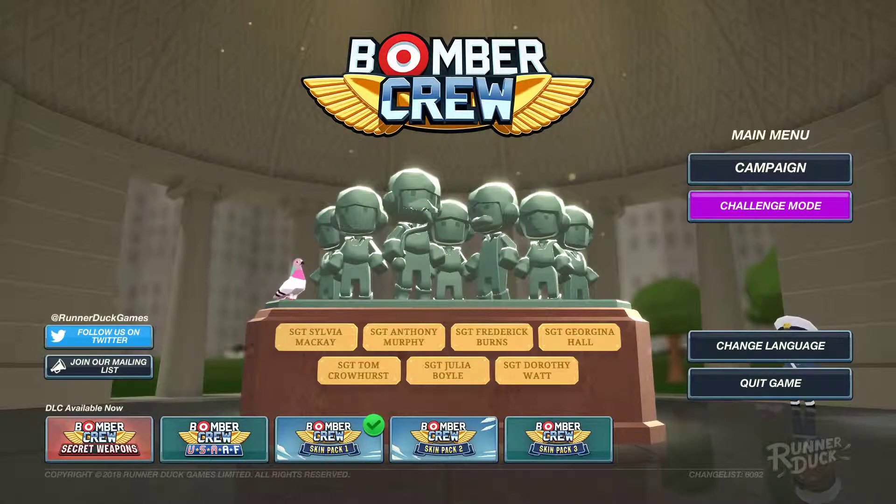We're not gonna play any of the DLC. I've only got Skin Pack 1 installed, which I think I got free because I bought the game early. We're gonna do the training missions, but we're gonna skip ahead of that because they're a bit slow and there's not a lot going on. But if we do the training missions, we get to select our crew a bit more efficiently than just starting with seven crewmen from the off. So let's jump into a new campaign.